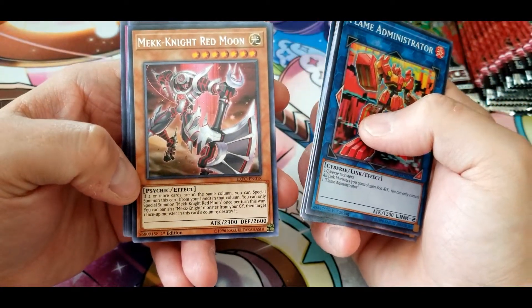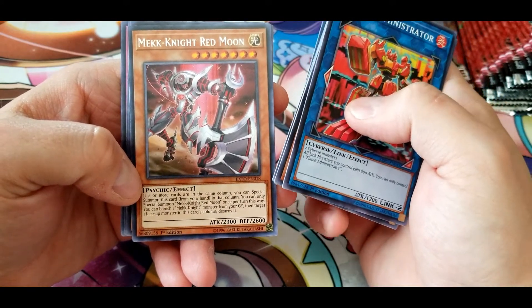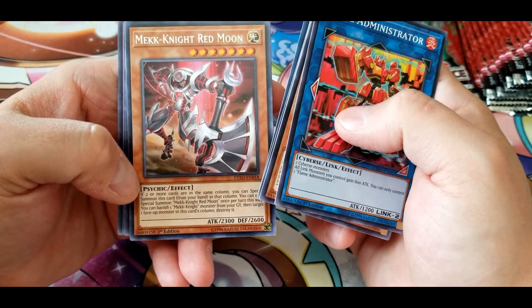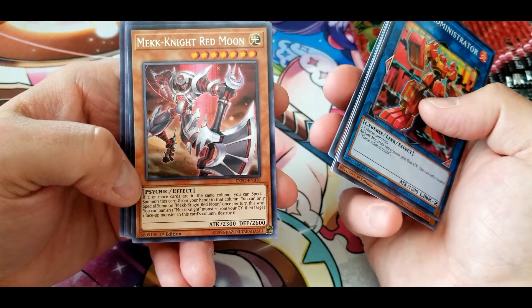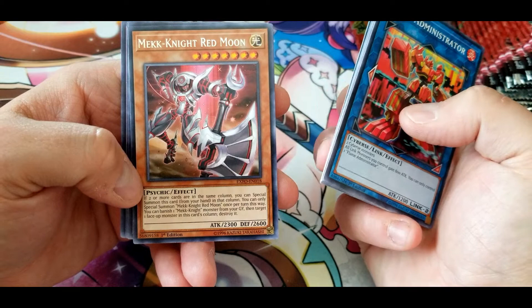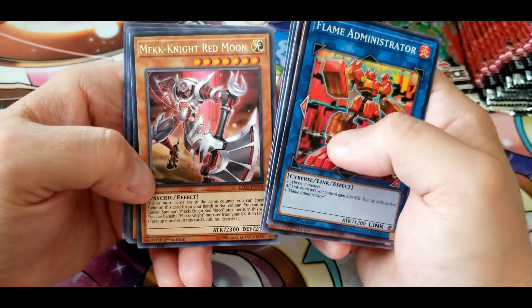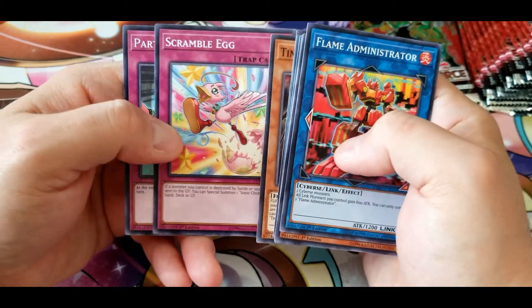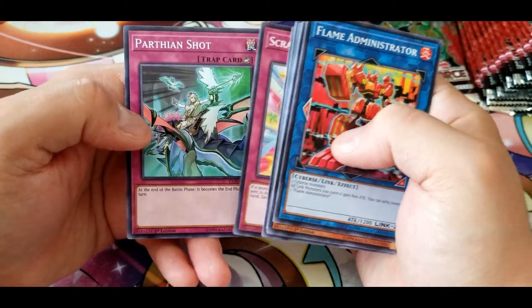Mech Knight Red Moon: two or more cards in the same column — special summon this card from your hand. You can only special summon once per turn this way. You can banish one Mech Knight monster from your graveyard, then target one face-up monster in this card's column and destroy it — quite a nice effect. Another Tindangle Protector, Scrambled Egg, and Parthian Shot.